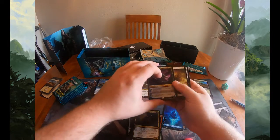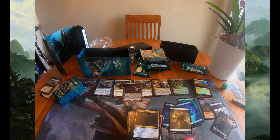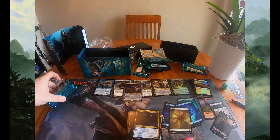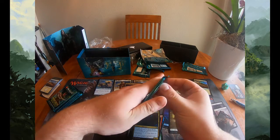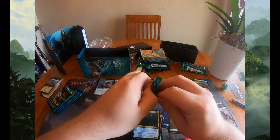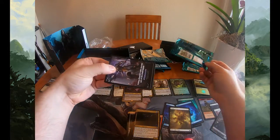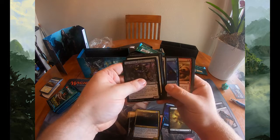On to the next pack — commons include Omen of the Sun, Ichthyomorphosis, One with the Stars, another good removal spell in limited, Dreamstalker Manticore, Devourer of Memory. Then — Ashiok, Nightmare Muse! Okay, we're on to our second planeswalker and second mythic. That's crazy. I would not have expected to get two planeswalkers out of a bundle, especially when there are only three in the set. I'm wondering if we can hit Elspeth too in the last five packs and get a planeswalker triple — that would be crazy.